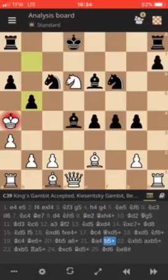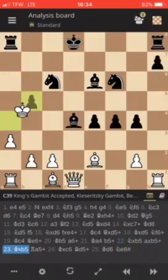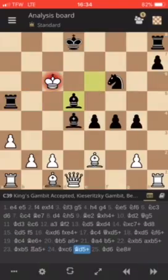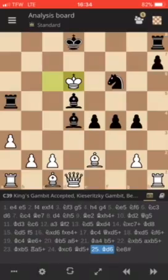He has to take the pawn with the Knight. So Knight takes B5. A takes B5, check. King takes B5, and Falkbeer forces Macheko to go to the sixth rank with Rook A5, check. He has to take the Knight on C6. We have Bishop D5, check. And then King D6.